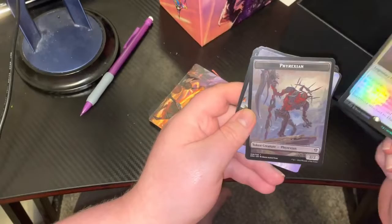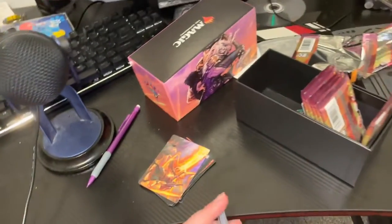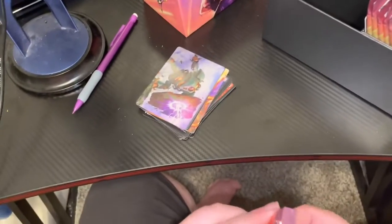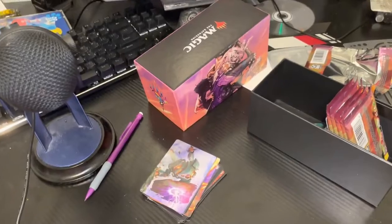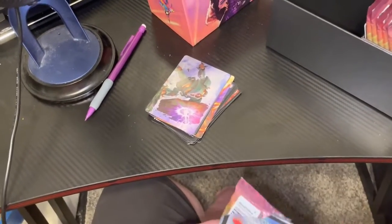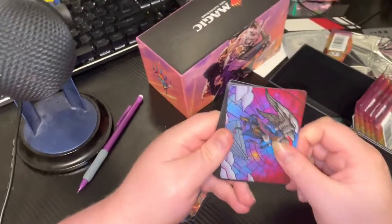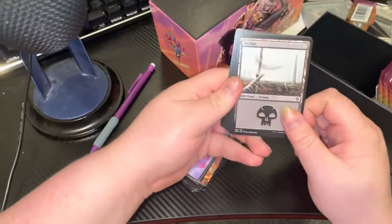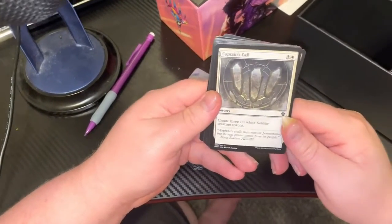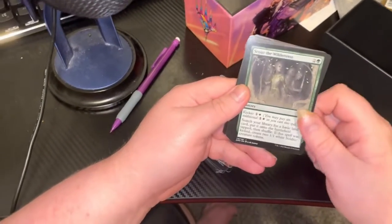Not bad, not bad at all — second pack, got Liliana. Now hopefully I can get the other black beauty — you all know who I'm talking about. Because if there's one thing they're doing right, it's making the Phyrexian praetors very splashable.